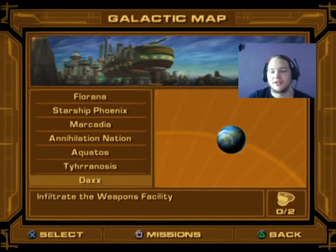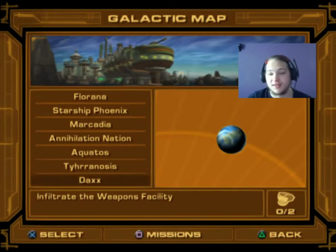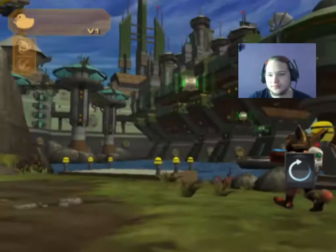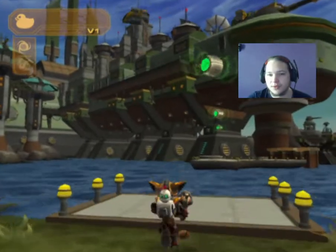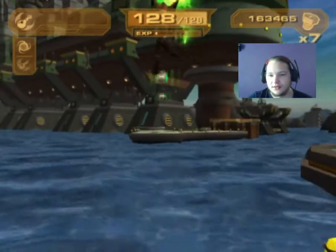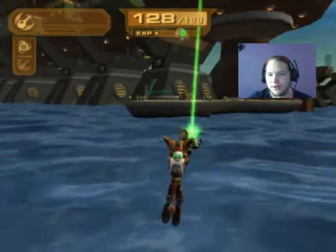Hey everyone, welcome back to our actual update of the Let's Play. In the last episode we unlocked the location of Planet Dax after going back to the Star Phoenix, after helping out the Galactic Rangers on taking control of Kavu Island. Then we had to do some gadget training with Helga so we could get the Hyper Shot and the Hacker. We also bought the Rift Inducer and the Quack Rory.